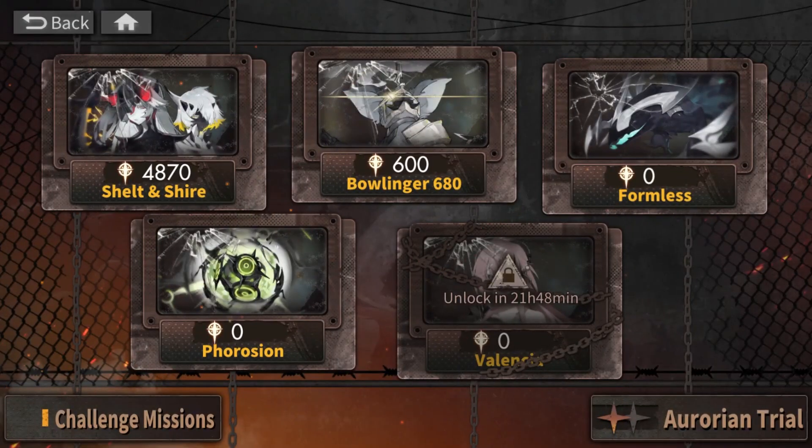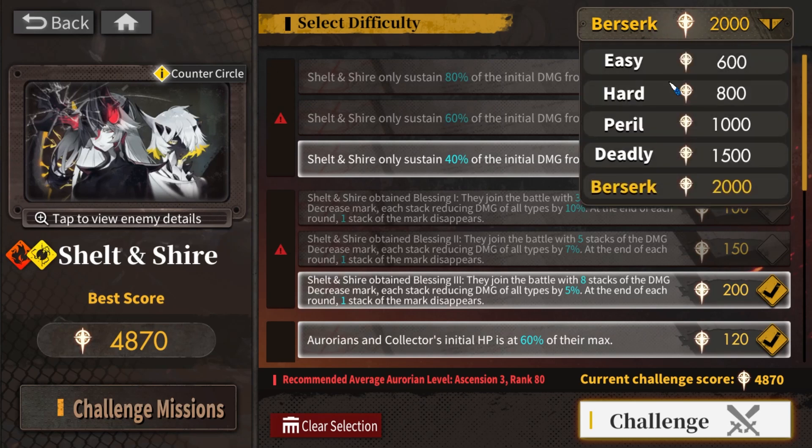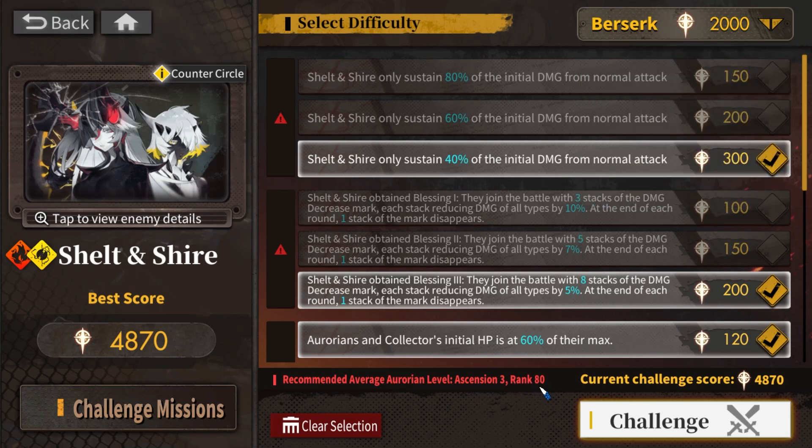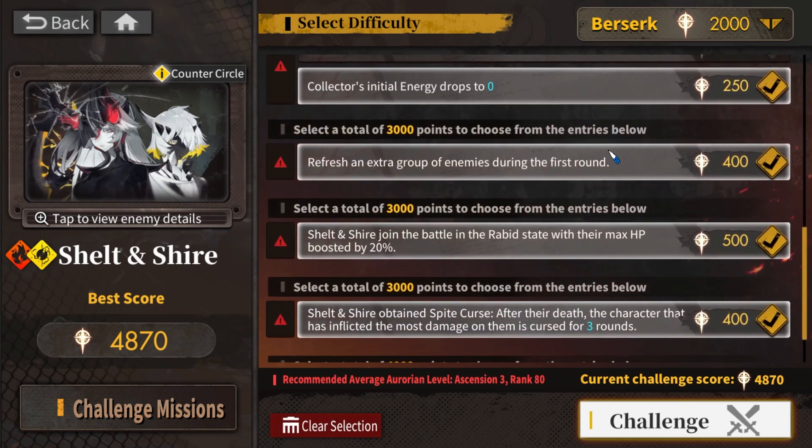What's up, my nerd friends? Today I want to show you my clear of Shell and Shire, which is this boss right here. I managed to get the score to 4870, which is using the Berserk stage. The Berserk stage is the highest rank and the recommended level is actually Ascension 3 level 80 for all your units. But I obviously don't have that — I do have one unit that is level 80, but the rest are not. I'll show you what my unit is later.